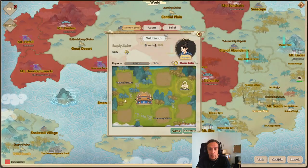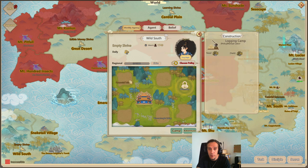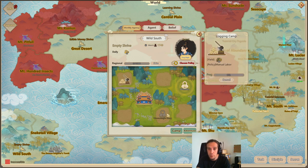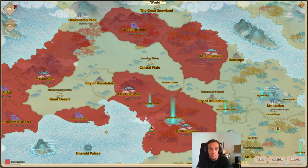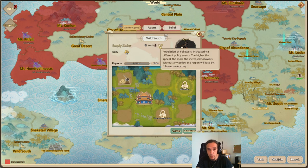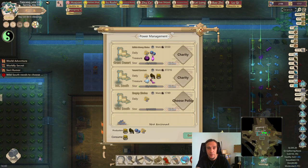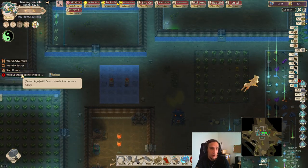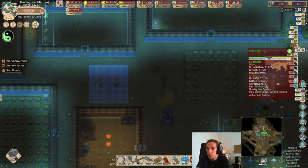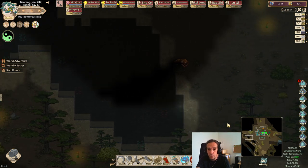Wild South is now going to be the first place where I just don't choose any policy at all. We're just going to put up a logging camp there and that's that. We're not going to do more there. This leads to a situation where we do have a couple of followers but they will decline, and ultimately this agency will not have any followers anymore. But it will produce timber for me, and that's all it has to do.